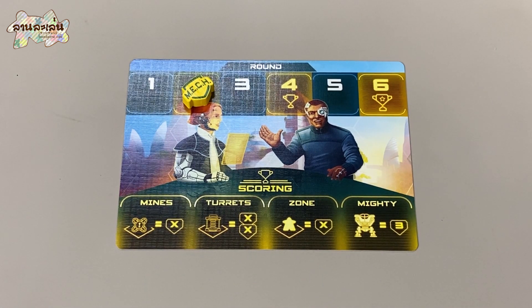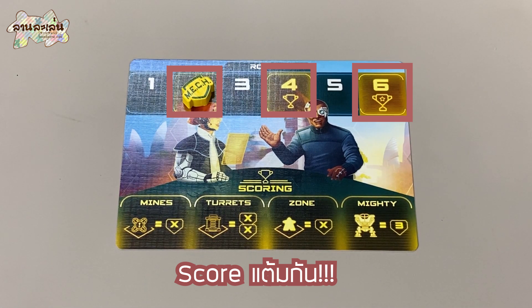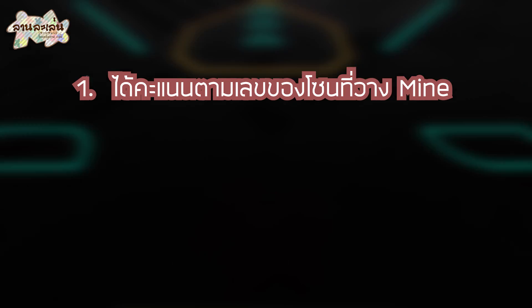In the second round — 2, 4, and 6 — we will see the score. Let's look at the score. There are 3 things that we will get to the score. 1 is the bird, the mind that we have in the zone. We will get to the score of the zone.